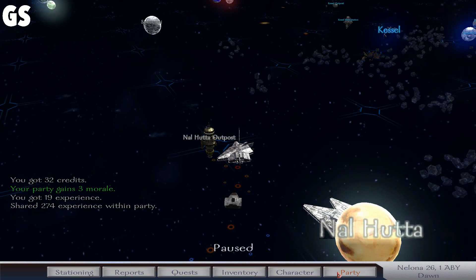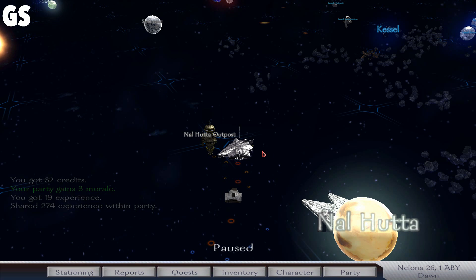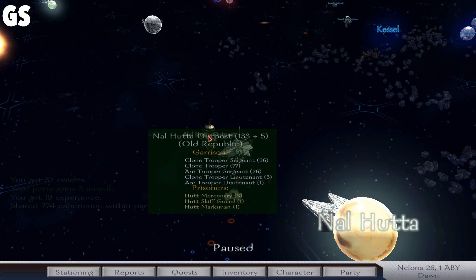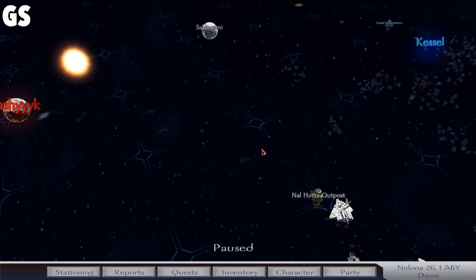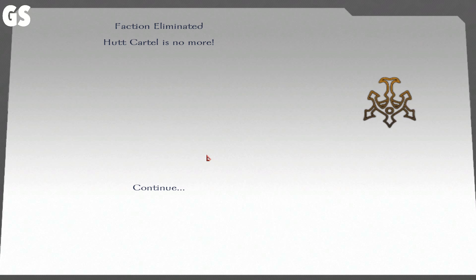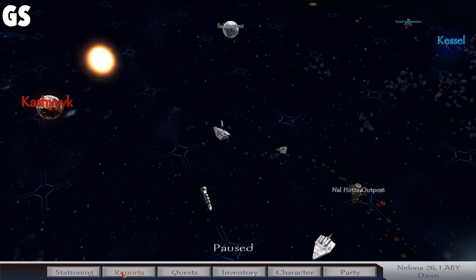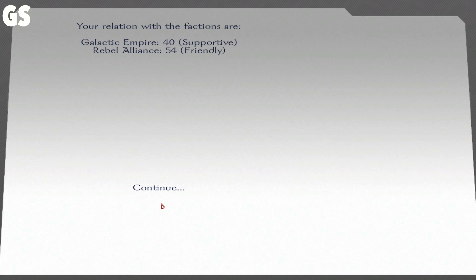We have gained three morale, and did anybody level up? Nope. Alright. Yeah, no faction is eliminated... The Hutt Cartel is no more. There we go. We have officially seen the message — we are no longer at war with the Hutts, because they are no longer around, basically.